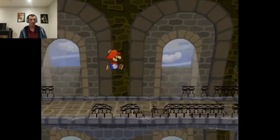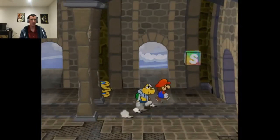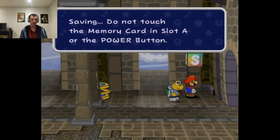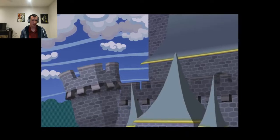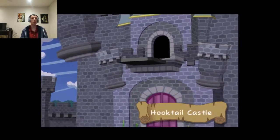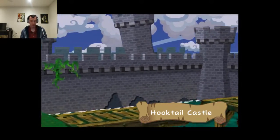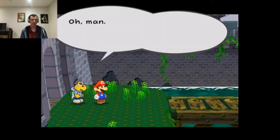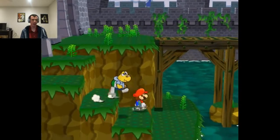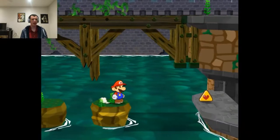Do I need the heal? No, I don't, so I'm not gonna waste my coins on that. I'm just gonna save. I think there's a badge down here, which is why I'm entering here first. I will have to fly across because as you can see the bridge is broken. But I think there's a badge down here that I'm gonna want to get.